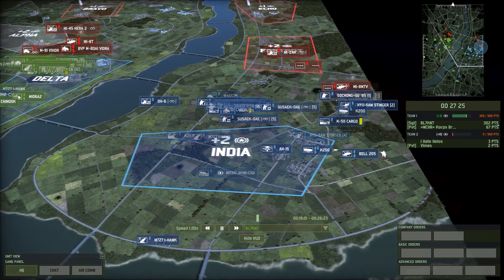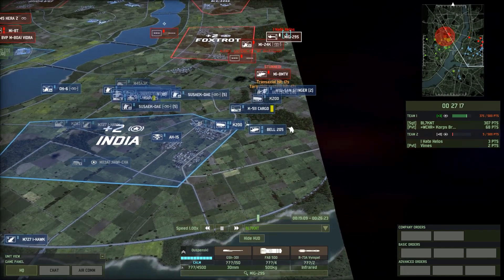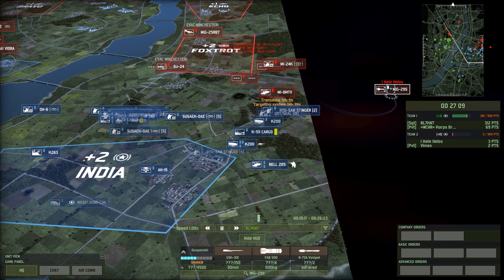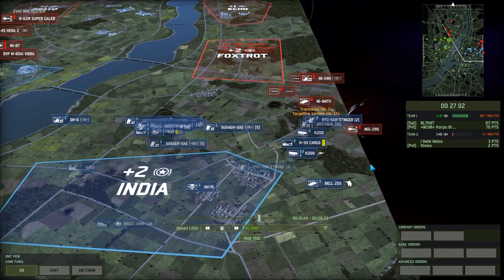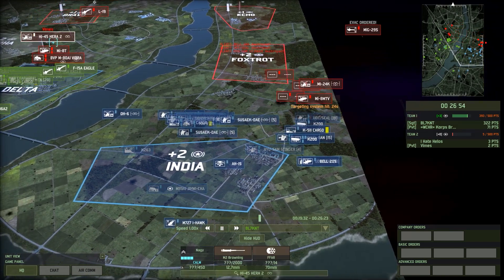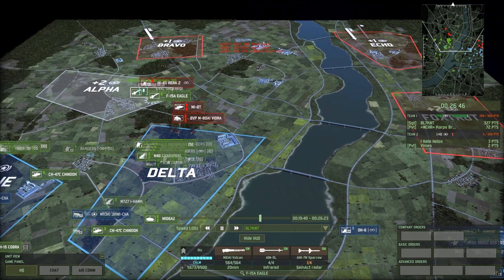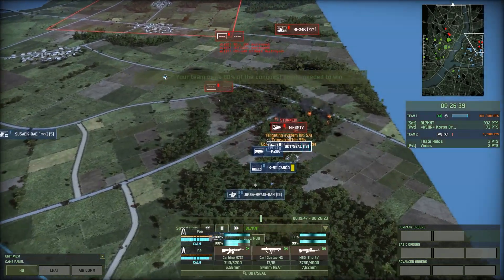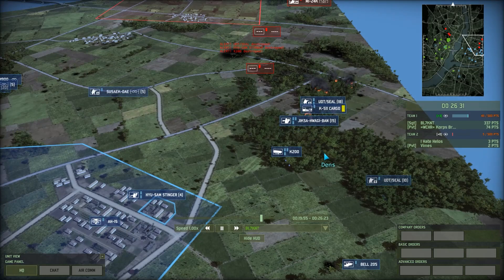I now have an IHawk trying to screen out more bombing runs — I'd gotten too many too quickly. Also bringing more infantry in: K200s bringing Jigsaw Swagibun and more UDT Seals. A bomber comes in but no release — probably a misclick. A seaplane takes out my IHawk — a bit of a micro miss: I turned it off and back on seeing the bomber but not seeing the seaplane. The L19 is chased by American fighters and taken down — the F-15A Eagles get their mark: 130-point planes, very effective for the cost.